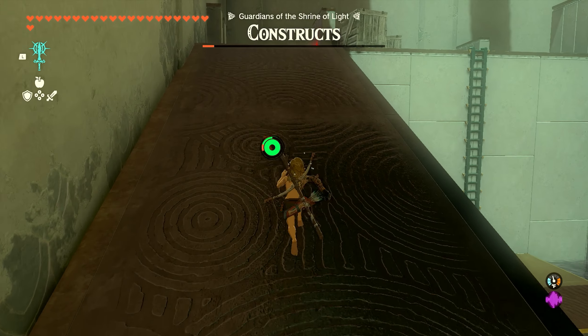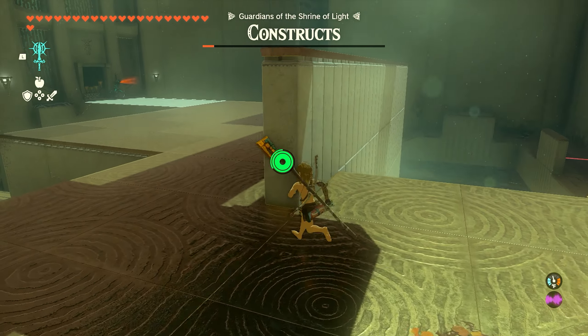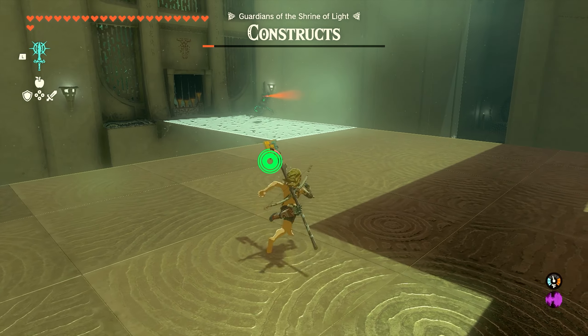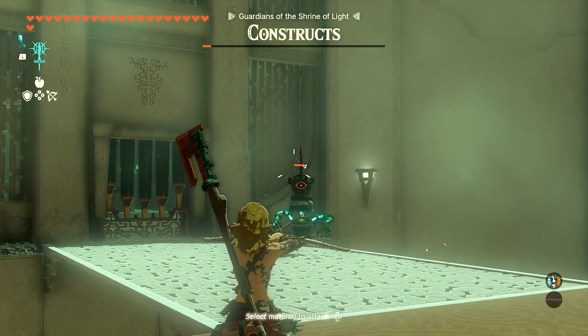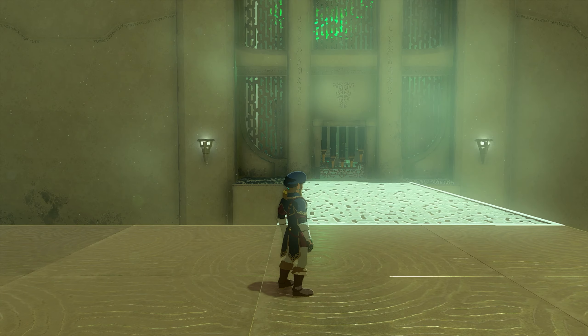You'll knock it out super quickly, and after they're all gone, all we need to do is run all the way up top. We're only going to have one construct left, and he's super easy to take out. You can just use your bow if you want — hit him once or twice and he'll be down — and that'll be all the constructs.